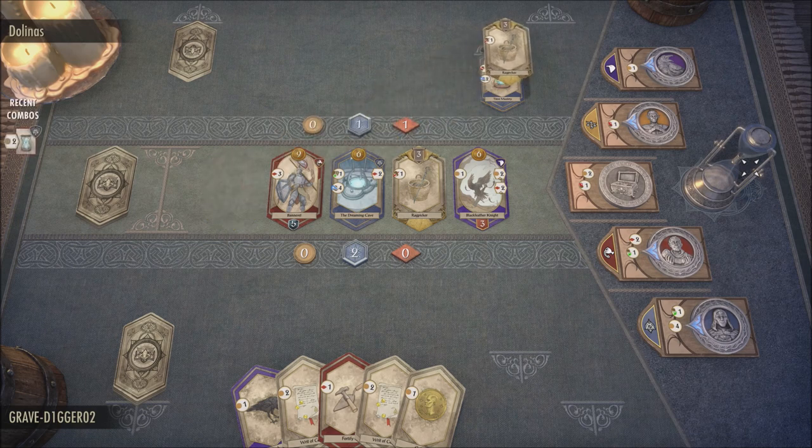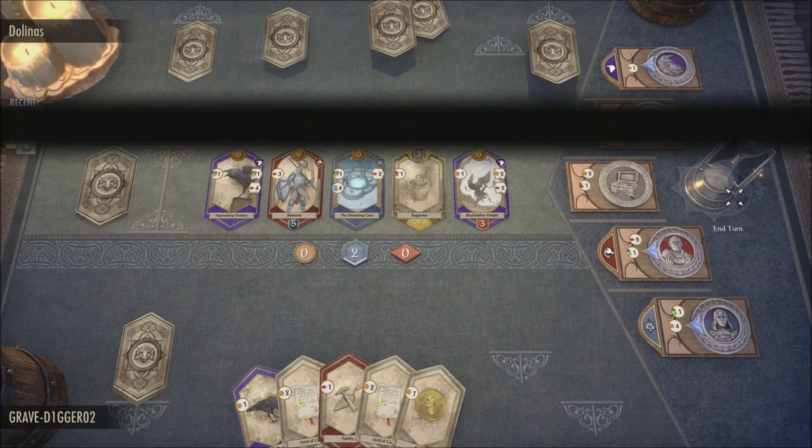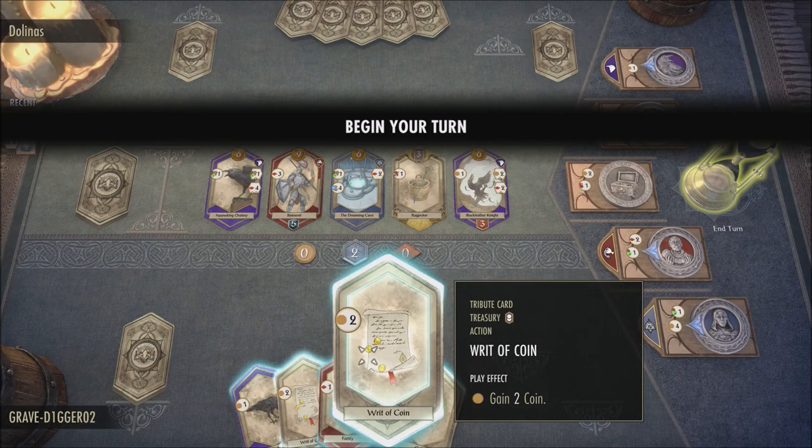All you have to do is log in to the Elder Scrolls Online, go to the crown store and select the ESO Plus tab, and then select the free trial.